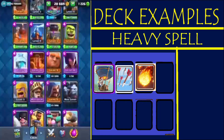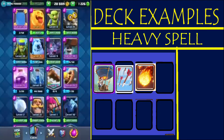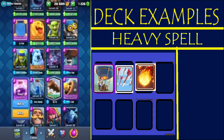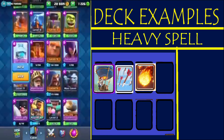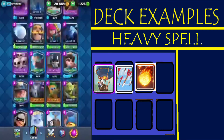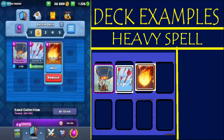One exception: don't use any of these spells called crazy spells — that's rage and freeze. These are called crazy spells, so don't use them in either of these two deck slots. You can use them later in one of the other slots.